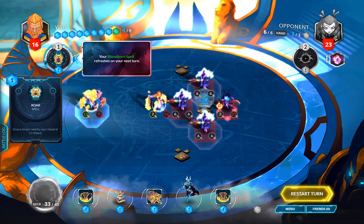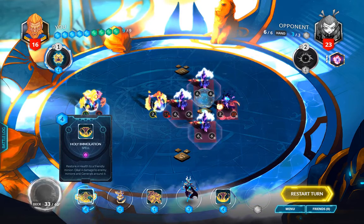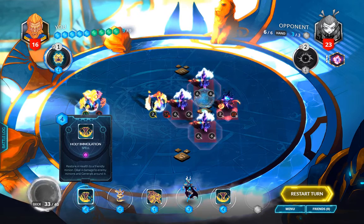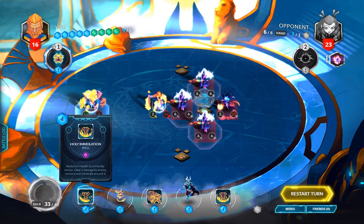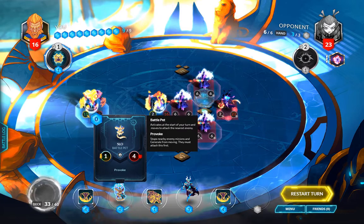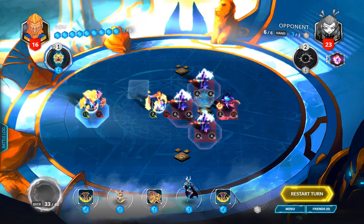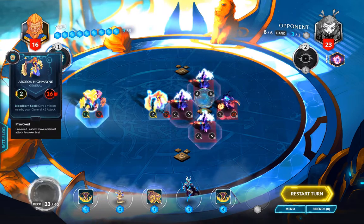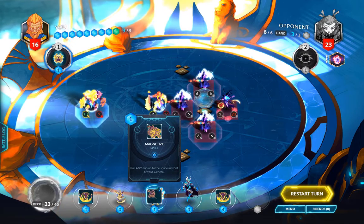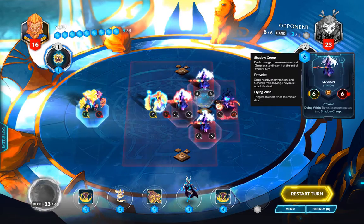Our Bloodborne spell is ready — it's plus two attack to a nearby minion. For the action bar we've got two Holy Immolations, which restore 4 health and do 4 damage to any enemy — meaning minion or general — around the targeted friendly minion. We've got Slow, who's a battle pet. I don't think he's gonna do much except maybe extend our casting and summon range, since we're provoked and can't move. We have Magnetize, which is gonna be a clutch card for us because it'll pull any minion.